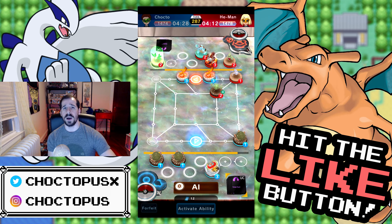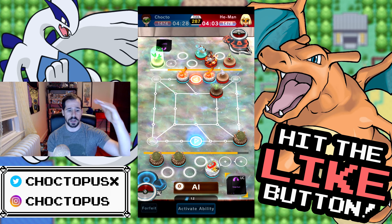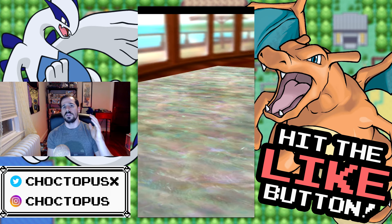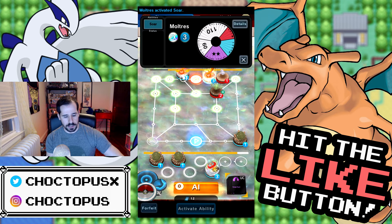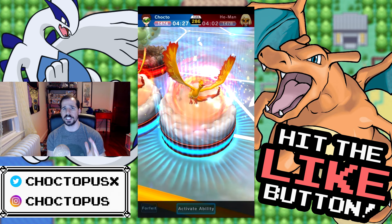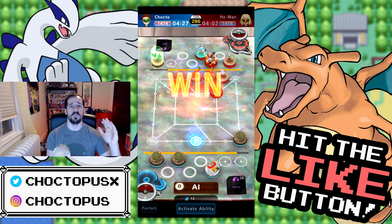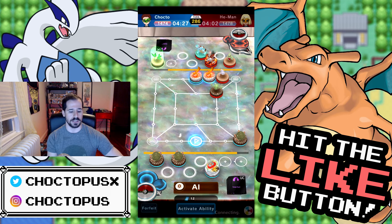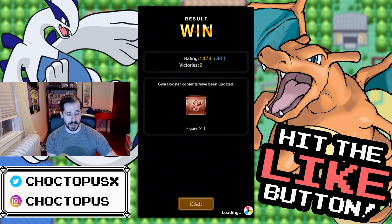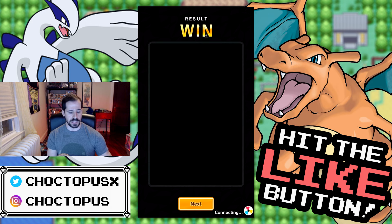Remember, you get a box on a win streak up to 11 for every victory. More boxes equals more chances to pull something good. But honestly just go to two, open a box, and move on with your life — don't go for 11, it's a waste of time. Just open more boxes at two, trust me. That first win brings us over 1500 so we look a little less like trash.